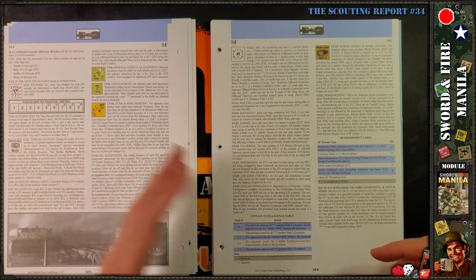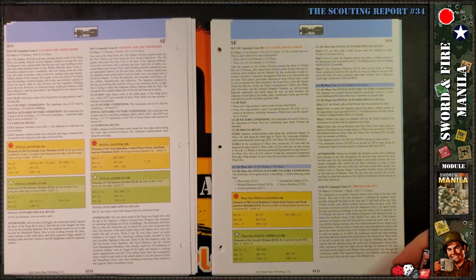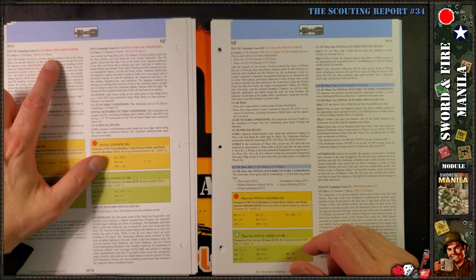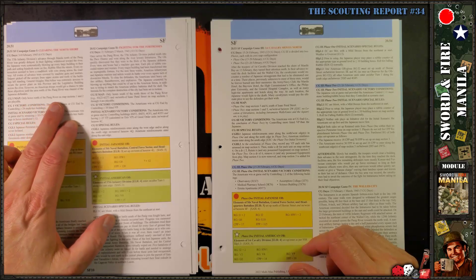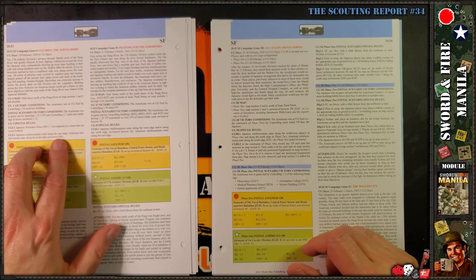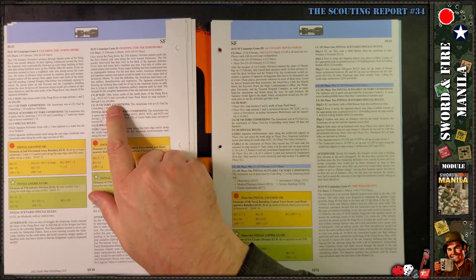Then we get into the campaign game sections. There are five campaign games of various sizes. Campaign game one is 'Clearing the North Shore' — six dates — and it only uses hexes north of the Pasig River on map sections one and two, so it plays on maybe one and a half map panels.